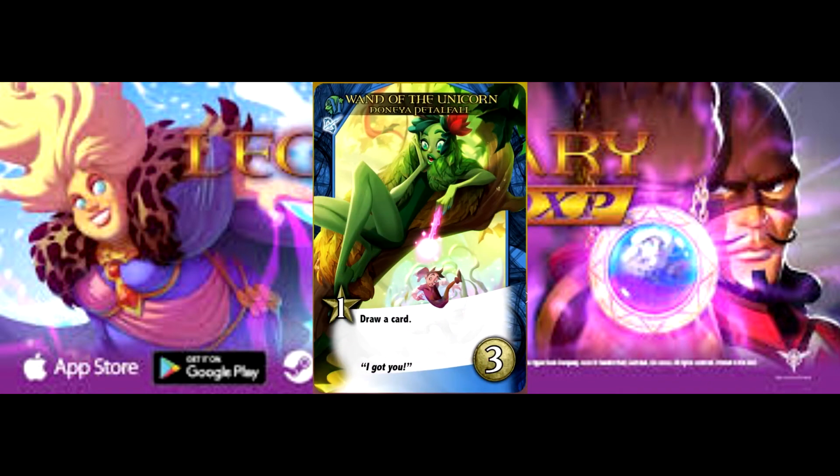First up is Wand of the Unicorn. At three cost, it produces one recruit and allows you to draw a card. At face value, this is just deck filler and a fairly expensive one at that. Other heroes have similar pit-stop-along-the-way-to-another-card kind of cards, which give attack or cost less to recruit. Since it produces only one recruit, it's less valuable or powerful than a Mare Shufflebottom. But since it draws a card, it has the potential to be more valuable than that.